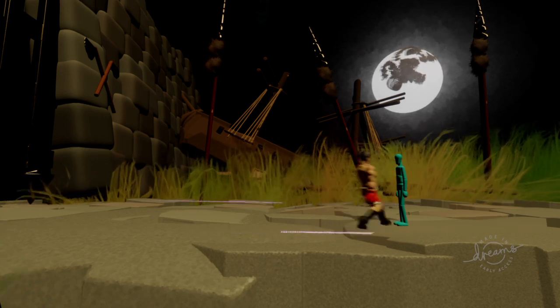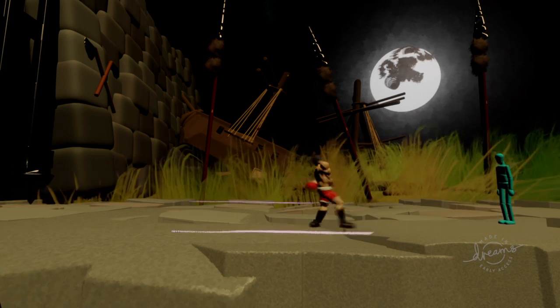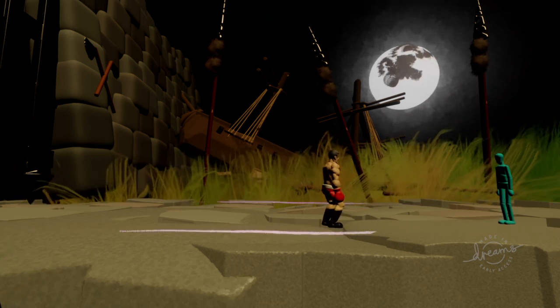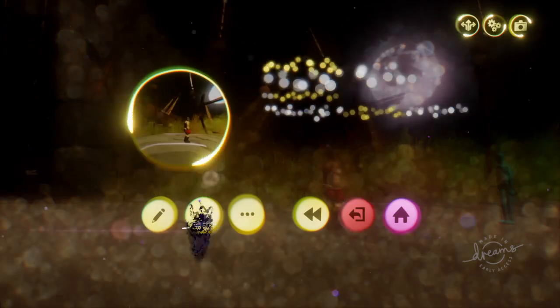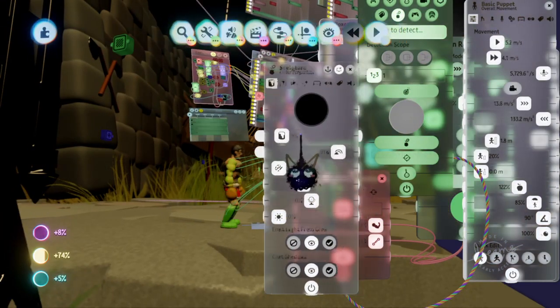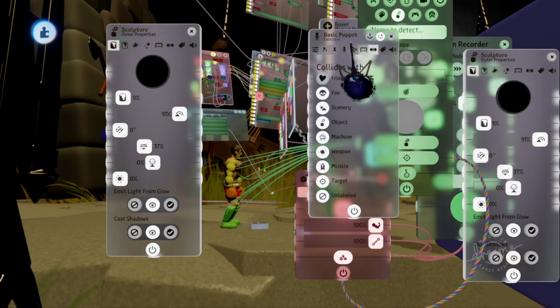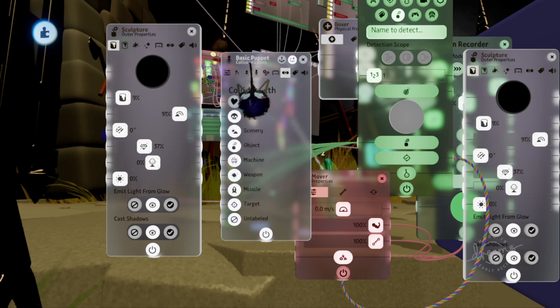This is called Fighting Game Genesis. So this is how you can get hitboxes in Dreams — how you do hitboxes with trigger zones. What you will want to know before we even get into this is that the pre-made hitbox that comes within every puppet's basic puppet interface,